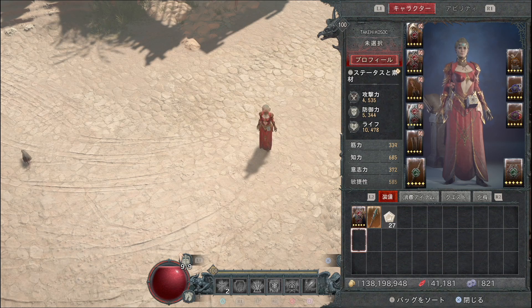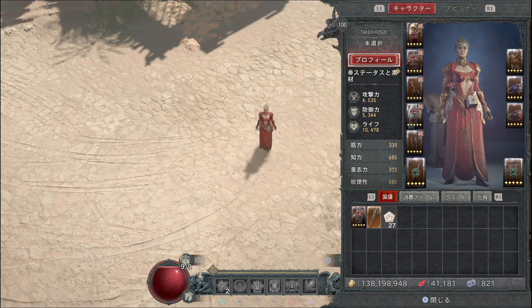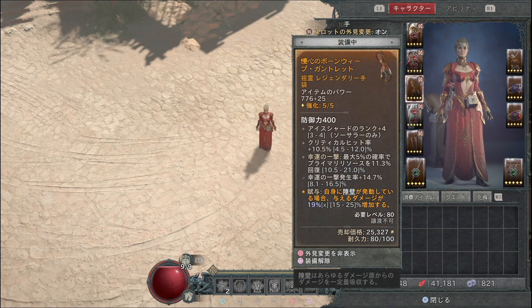脆弱ダメージ・炎上状態の敵へのダメージプラス・スタンの敵へのダメージプラスといった各属性ダメージを上乗せするグリフやレアノード・マジックノードが用意されていますので、様々な属性を重ね合わせて最終的なダメージ量を上げていってください。序盤はマナが枯渇しがちですので、幸運の一撃でプライマリーリソースが生成されるものを手袋とオフハンドにつけることをおすすめします。